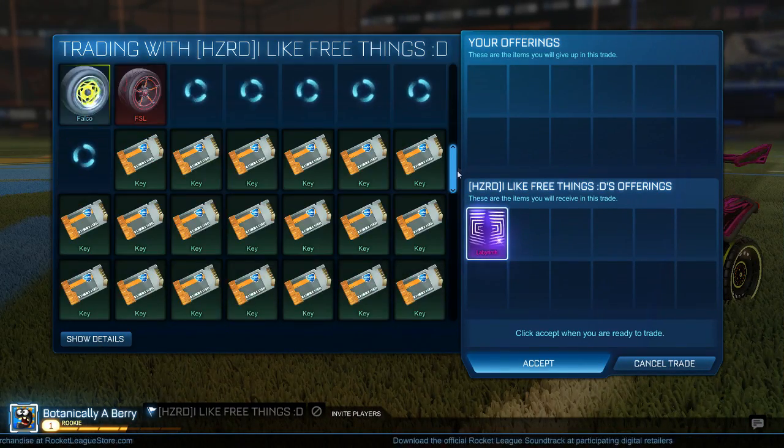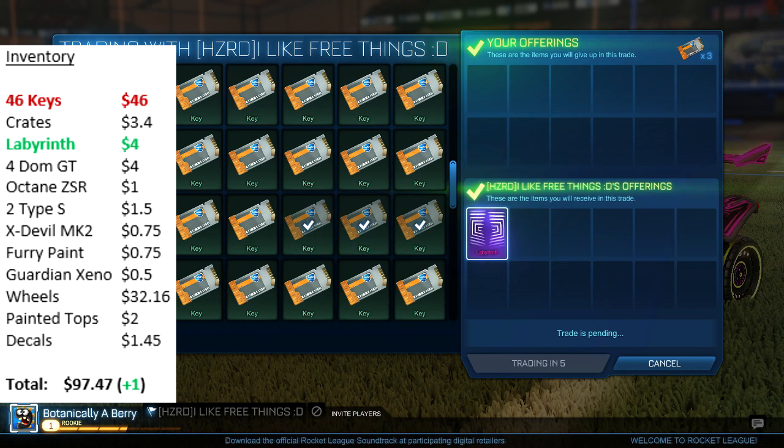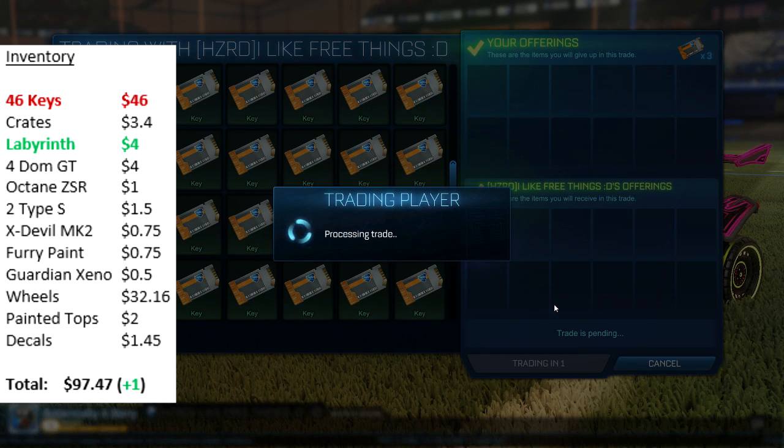On Rocketly.com, one of the items I was trying to buy was a Labyrinth and I was offering 3 keys for it. This was about 3 days ago and it was pretty cheap to get one for 3 keys — I'd say the standard price then was about 4 to 4.5, so I thought I'd easily be able to sell it for 1 key more and get 4.